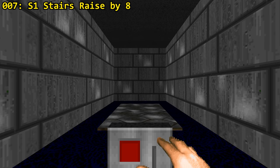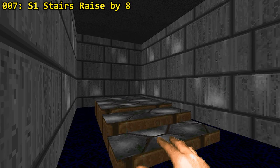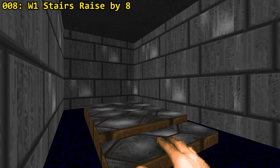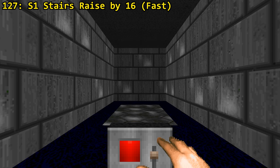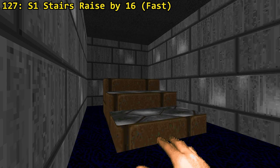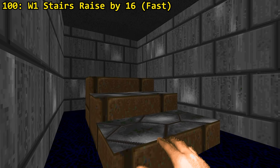Doom also has a nifty stairs builder. The regular stairs builder raises one step at a time by 8 map units, with each following step raising 8 units above the previous one — it has both an S1 and W1 trigger. Doom 2 introduced the turbo stairs builder, with steps of 60 map units built very fast, also activated through S1 or W1.